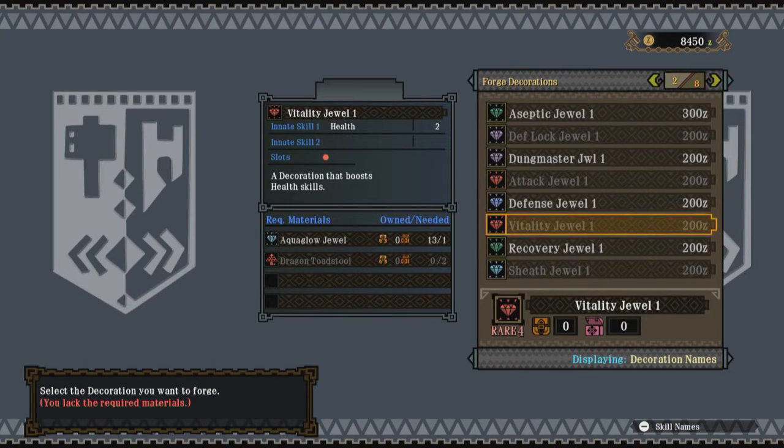A Vitality Jewel, which can increase your health, or the Grinder Jewel, which speeds up your Sharpening Speed. For this particular quest, it is going to be incredibly valuable for you. I did not have the Dragon Toadstools to do the Vitality Jewels — Dragon Toadstools are just as important as the Kelby Horns, which I mentioned way back. You can grow them in the farm, however it's very costly. So your best option is the Grinder Jewel.